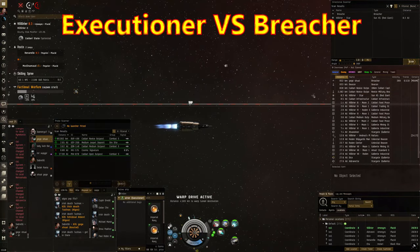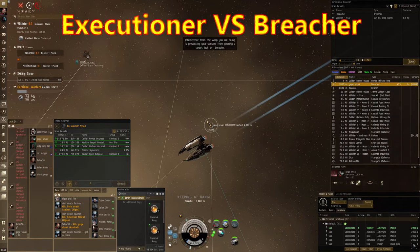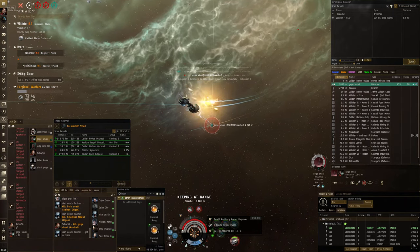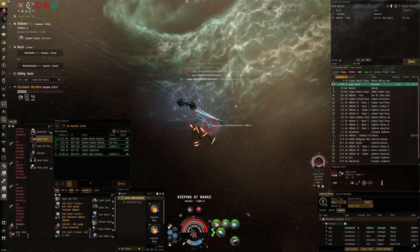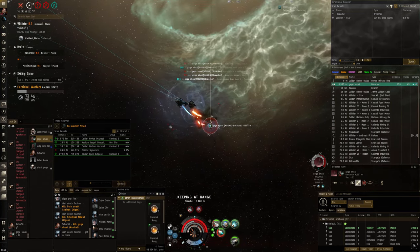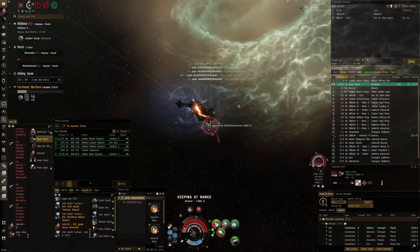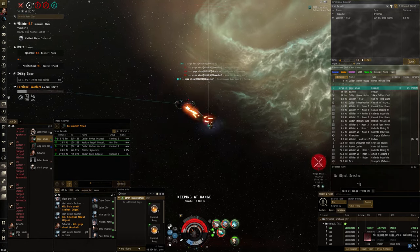Righto, so I'm back in the scram kiting Executioner and I'm jumping in on a Breacher this time, which is going to be a pretty tough fight because they're pretty tanky and dish out pretty decent damage too. It's going to be an interesting fight. And yep, he's tanking like a bastard. So I'm hoping that eventually I can alpha through his reps. But it's going to be close. He's still repping really well. I know that once I do get through those reps he just melts. There we go. Good fight. That was close.